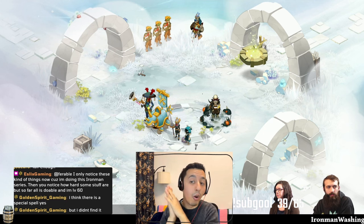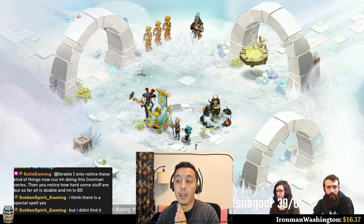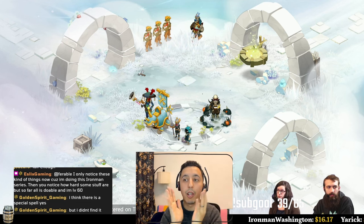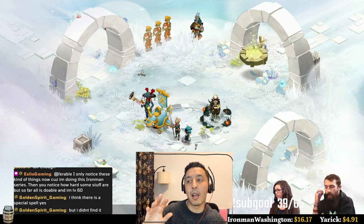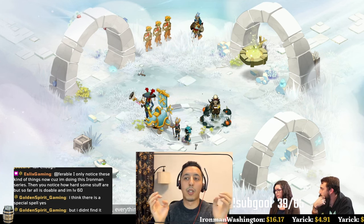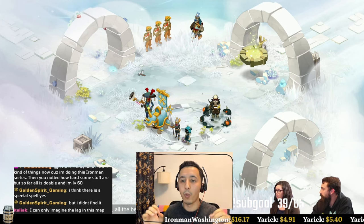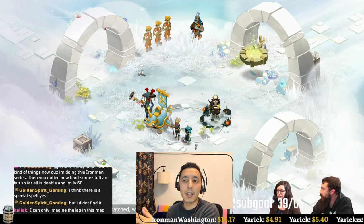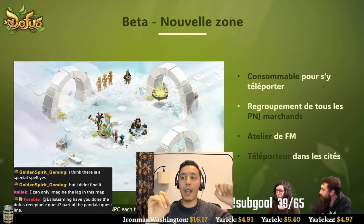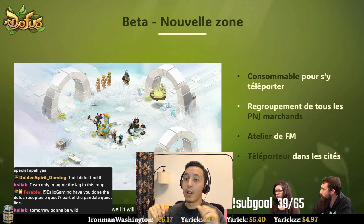There's a new zone in the beta that we've created specially — accessible only during the beta — that will regroup nearly everything that was spread across the world of Twelve previously. It will all be congregated in one place, whether through the Amakna zap or the merchant places. Everything to do with beta NPCs and buying things will be in one place for you. No more asking 'where do I find them?' — we've unified everything for easy access.